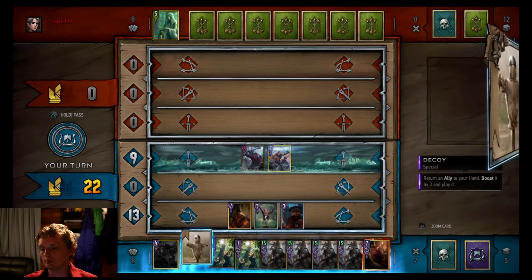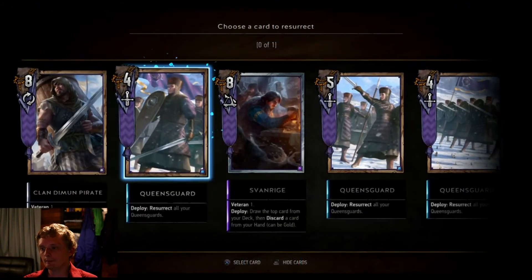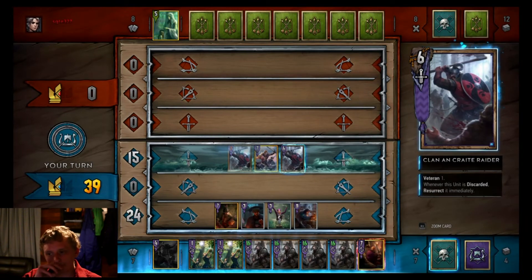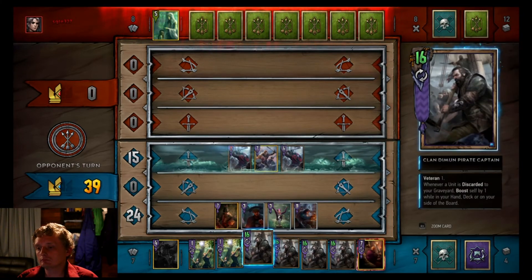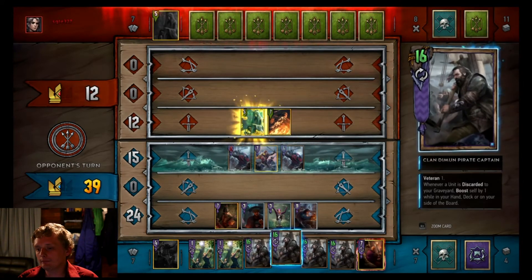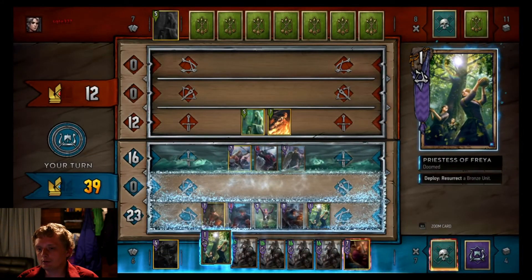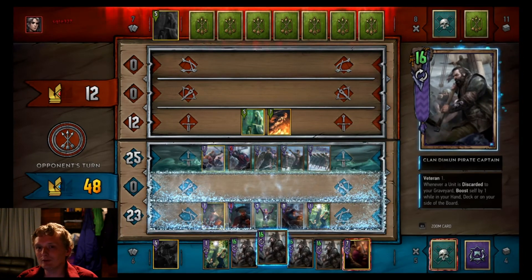It's always going to hurt the card to the left so I'll end up putting him there. Think we're just going to leave that alone for now. Decoy her, later again. Play Svanrige - draw card and discard him, get him back out. Now she's going to wait for us.